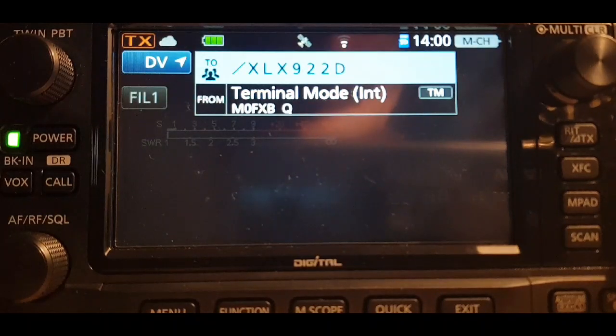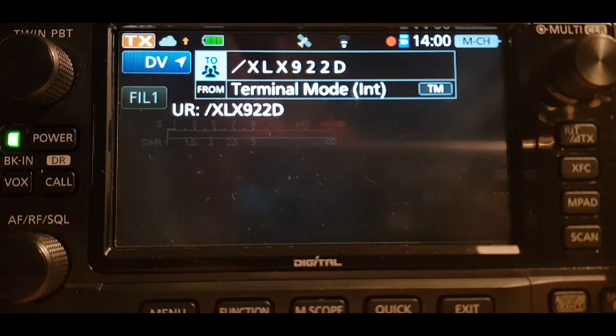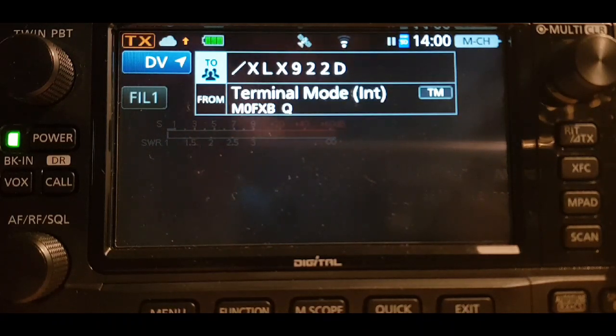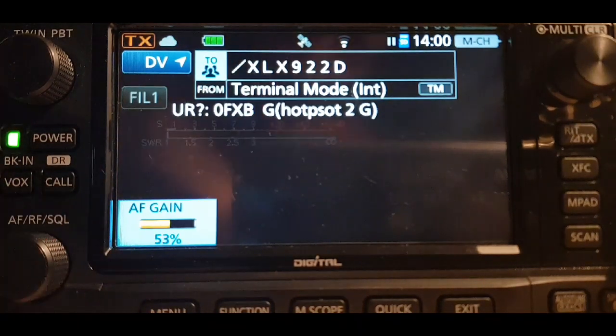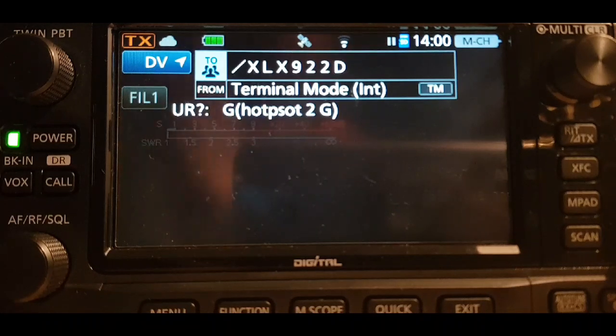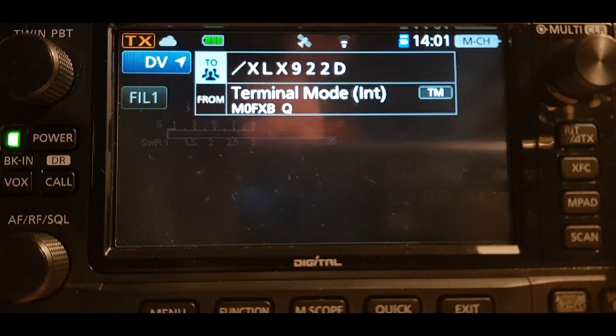Now this is when you put it into terminal mode. Go to Menu, DV Gateway, go to terminal mode, and it'll click — you're now in terminal mode. If it works, the little cloud will have red and green arrows. Let's call in and see: Mike Zero Fox X-Ray Bravo, just testing terminal mode on my Icom 705. See the arrows — it has connected.